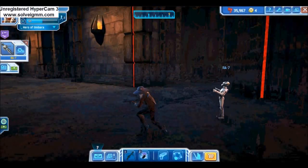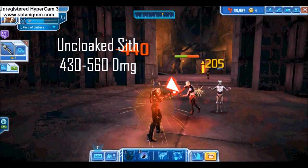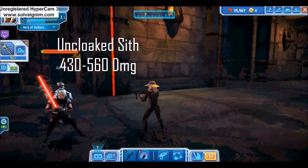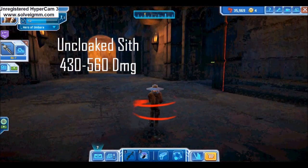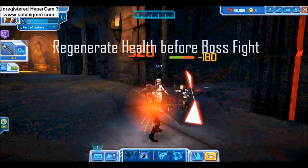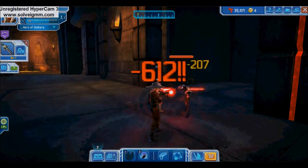Now for the final Sith Academy boss — Darth Maul. On your way to the boss room, you will encounter uncloaked Sith Warriors, each capable of dealing heavy damage of 430 to 560. There are only three of these and they are easy to defeat, but make sure your health is fully regenerated before this fight. You'll need it.